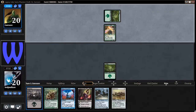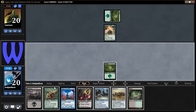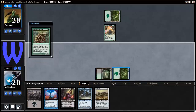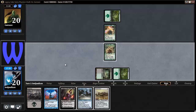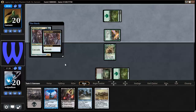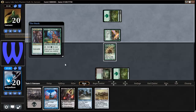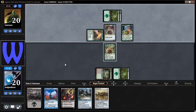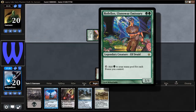Birds of Paradise — so Birds of Paradise produces any color he wants. This is actually interesting. I can go get an island now. We'll see what he plays here — that's pretty good. I'm not gonna counter that. Oh my gosh, things are gonna get out of control for him. Selvala — for each forest you have, add green mana to your mana pool. What the hell, yeah, that's good.